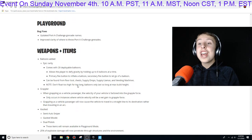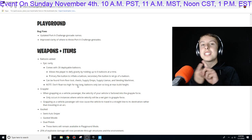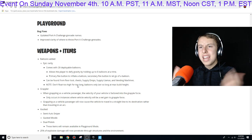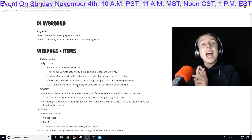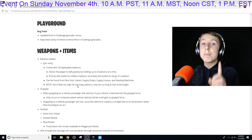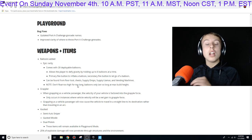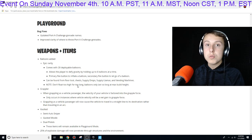We got three vaulted items: we have the semi-auto sniper, the guided missile — which I haven't even seen in days — and the dual pistols. Those are all out of regular game modes, except Playground. They will only be in Playground, along with every other weapon that has been vaulted in Season 6.